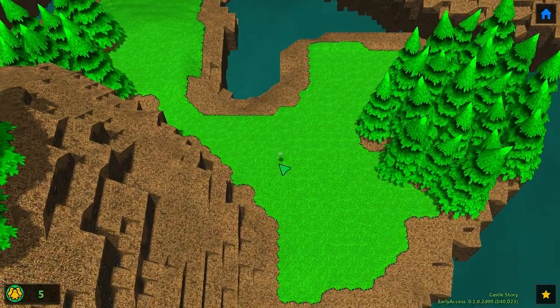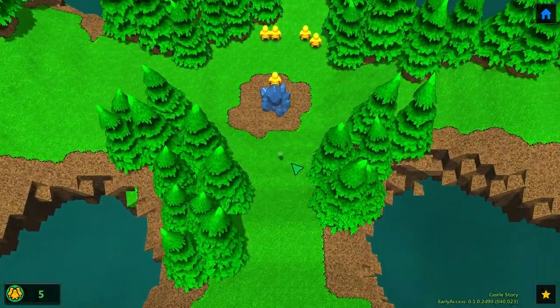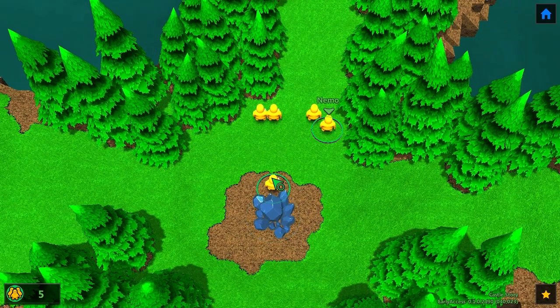Learning the controls — you can zoom in and out. That looks like maybe to build higher up, maybe you use this for scrolling. These are my people — hello people! We got Tanooki, Joss, Portos, Nemo, and Squiggly. I'm electing Squiggly town leader right now.